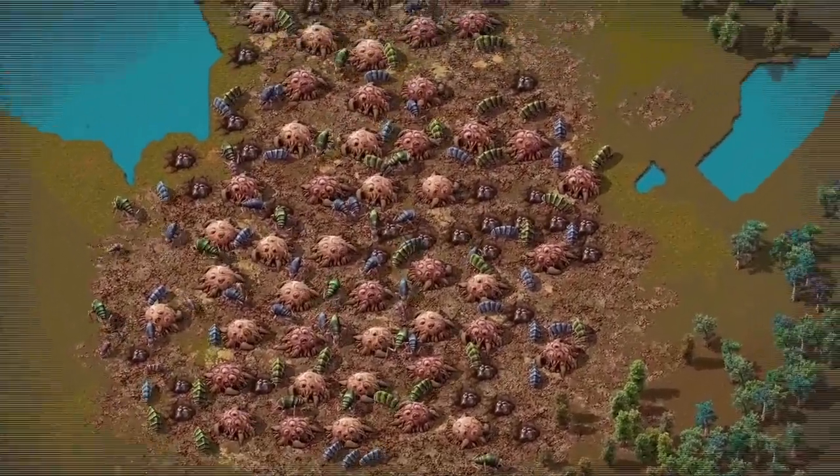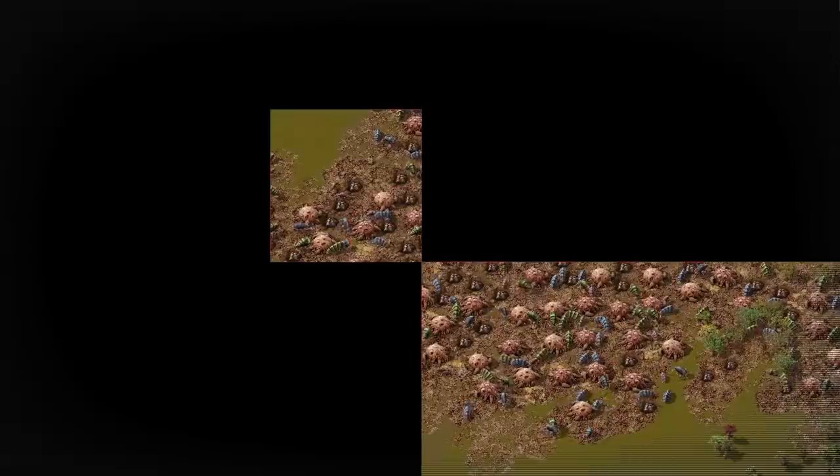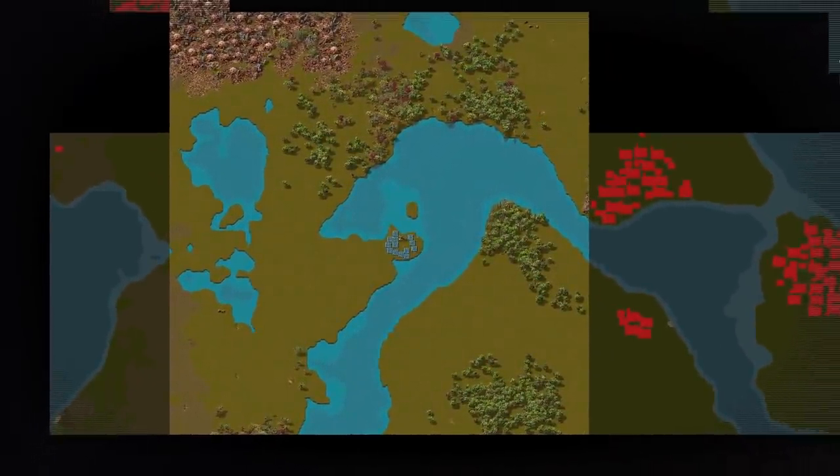Did you know that in Factorio you can stalk your neighbors? Radars are used to scout a new chunk every 33.33 seconds. A 7x7 chunk area around each radar gives you access to a better map view.